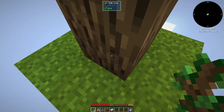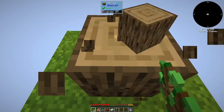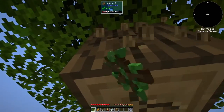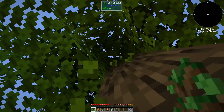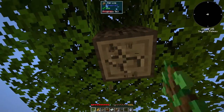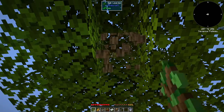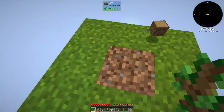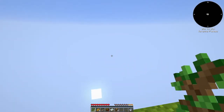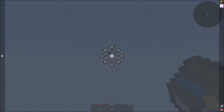I did something a little different when I set this pack up — it actually has a game rules section. I went ahead and turned off mob griefing and fire tick and all that good stuff. We already have the saplings in our hands so we don't have to worry about that. We do have fast leaf decay but since we already have a sapling, we don't need to worry too much.